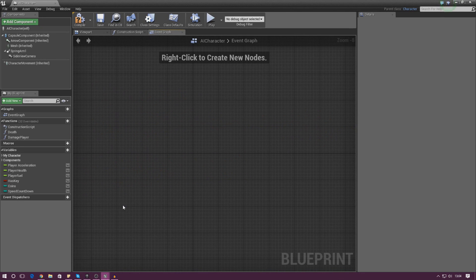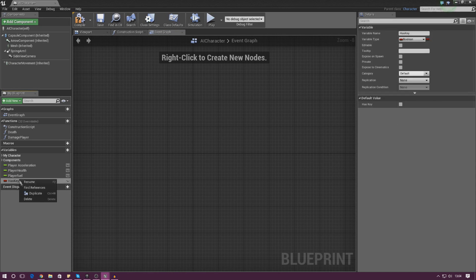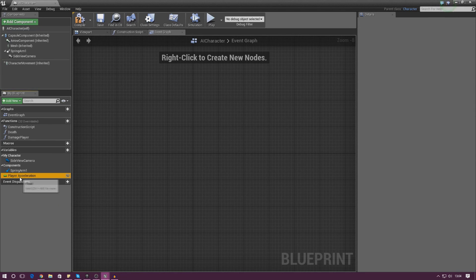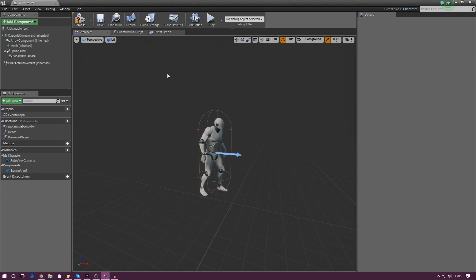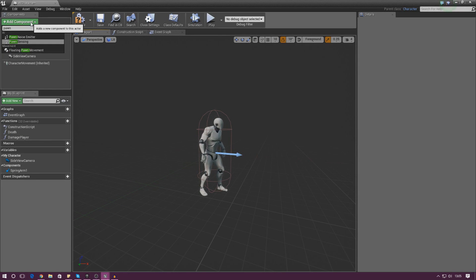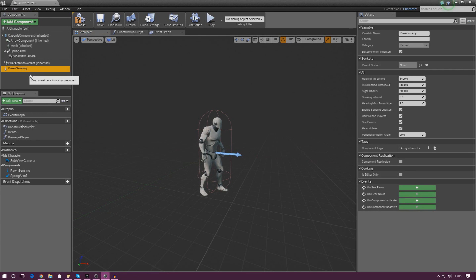I've also got to delete all the variables in the bottom left. Basically we'll have a plain character with no logic, and we'll code the AI from scratch using blueprints. In the viewport, go up to Components and search for Pawn Sensing, then add a Pawn Sensing component.